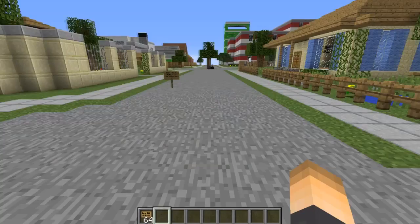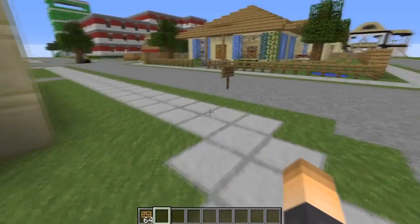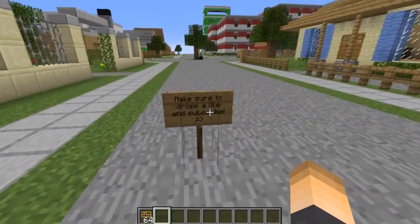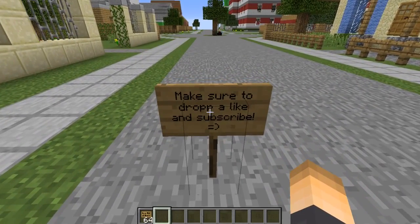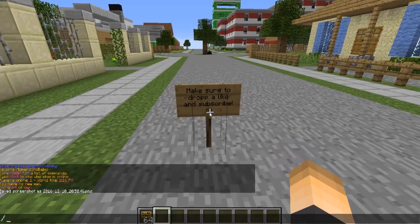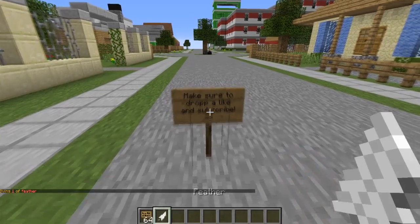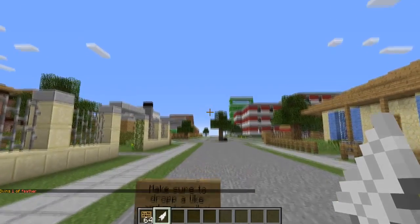Go ahead and download this plugin, drop it in your plugins folder, and then restart your server. We have this sign that says 'test subject.' Let's go ahead and pull out a feather, because that is the item we need to use to be able to swap between the four tools.